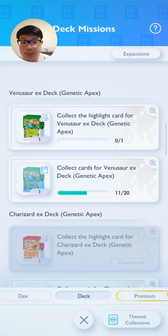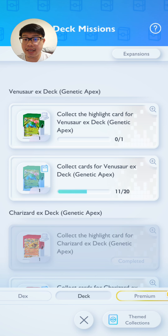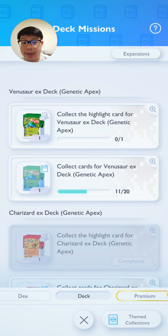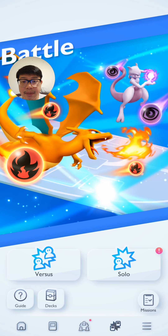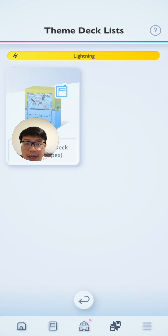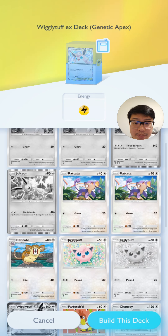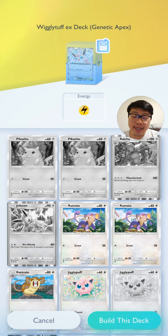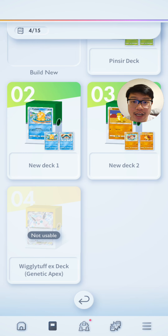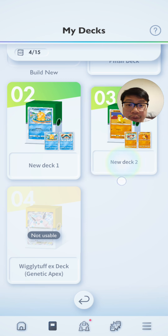Once you've completed a mission to unlock a theme deck, you should be able to find it under Battle. Click Decks at the bottom, then click Theme Deck List, and you'll find them sorted by TCG series. Unfortunately, if I don't have every card in a deck, even though I press 'Build This Deck' it still won't let me use it — it's available in my deck list but not usable because I don't have every card in that series.